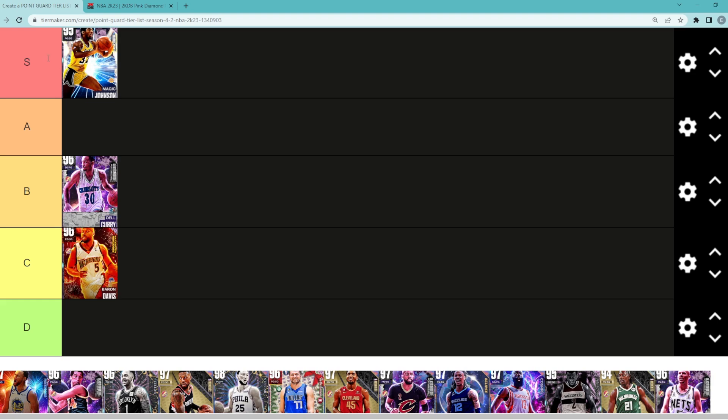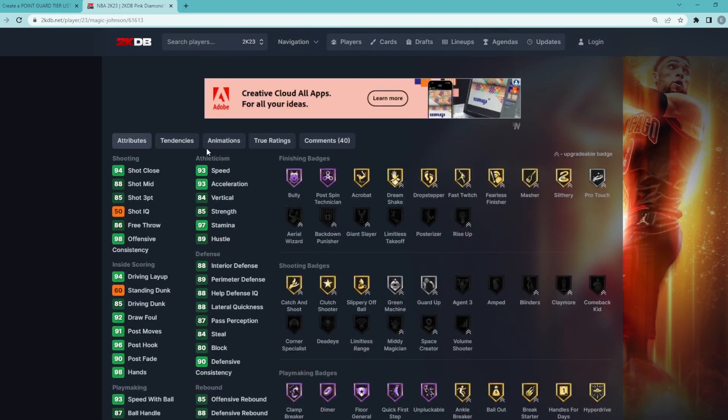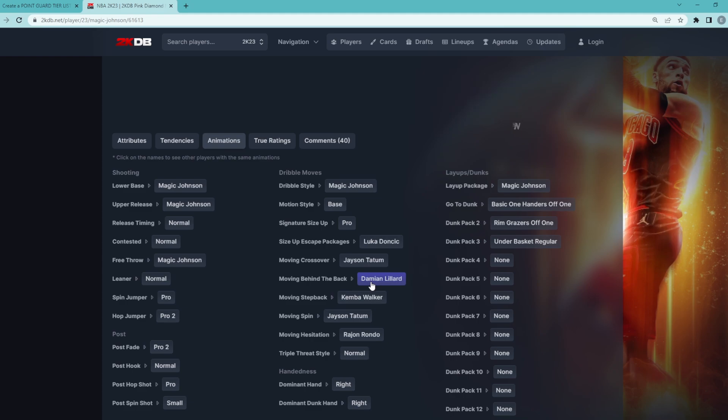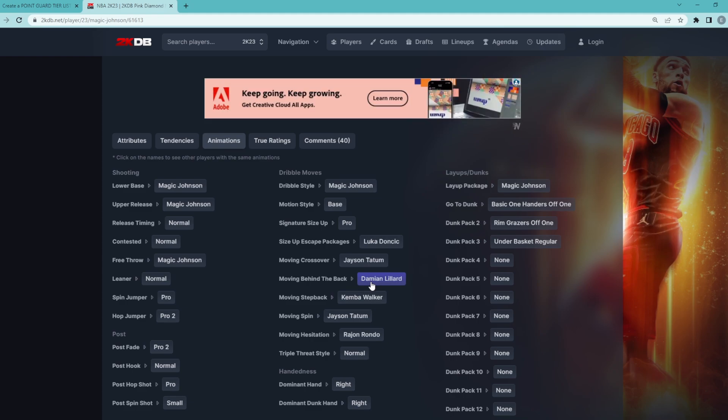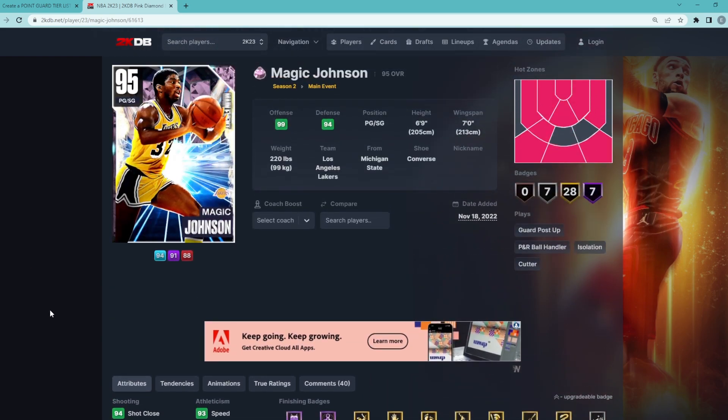S tier is going to be my top five point guards in the game, and I definitely think Magic is somewhere in that top five because he's 6'9" with a seven-foot wingspan. His jump shot isn't great and he doesn't have any really good dribble sigs. He does have the Dame behind the back though, and his movement with it in transition or when pushing the ball in the full court is a really, really good dribble move — you're able to create a lot of space with it for Magic.